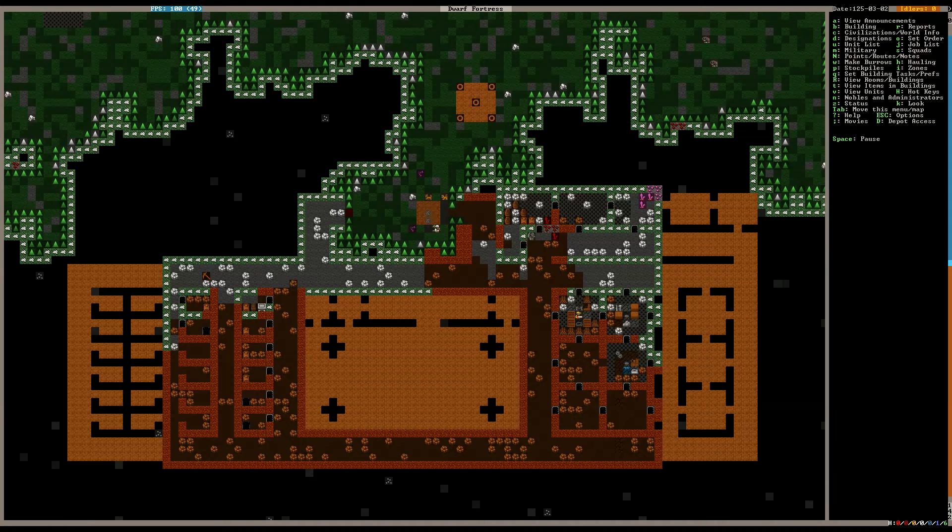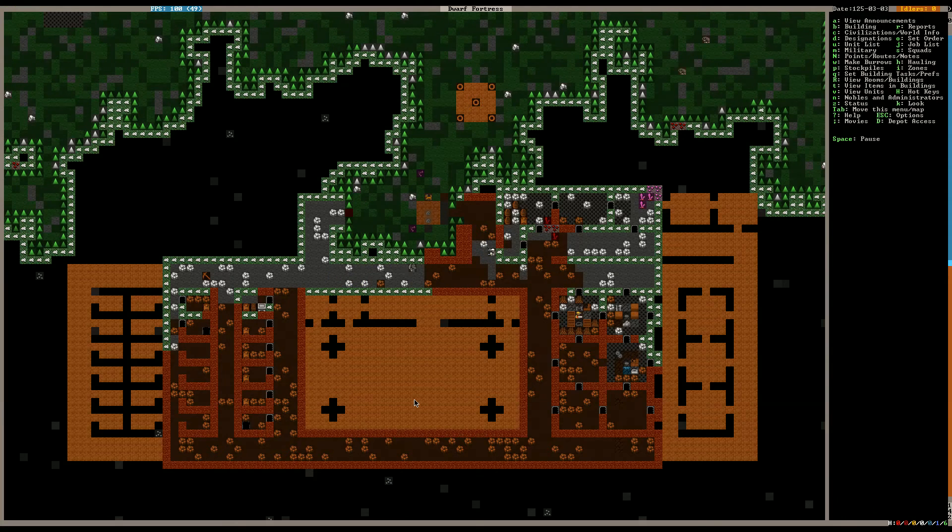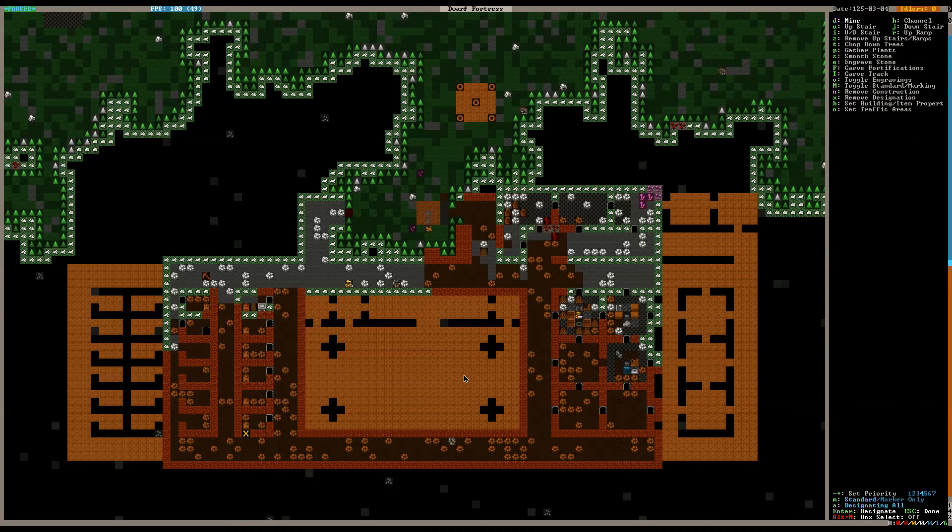I think I'm going to wait until all of these beds get allocated and put into the bedrooms before we start mining out things again. A lot of our hauling is being done by our miners at this point. And that looks like the last bed right there. Okay, so now let's pause it and think about our little area here — I think we've kind of already got it planned out.